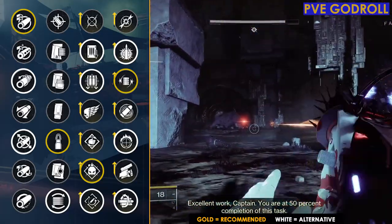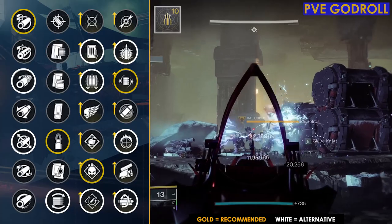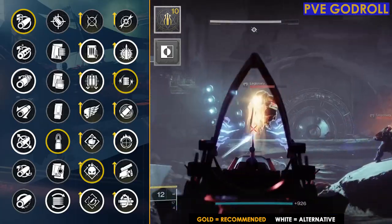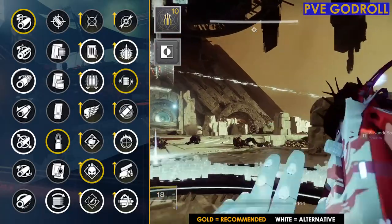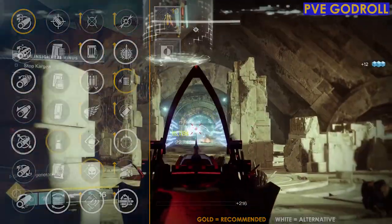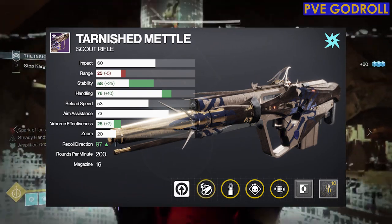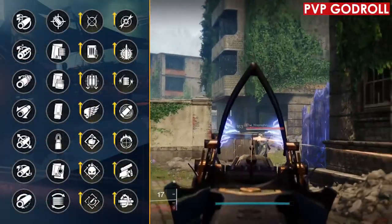For the masterwork you could go with either Handling or Stability — I'm going to continue speccing into Stability. For the mod, I would go with Counterbalance Mod, which brings recoil direction from 82 up to 97, making it basically completely vertical. If you don't care about improving recoil further, Full Auto Retrofit actually feels quite amazing on a scout rifle. To recap the PvE god roll: column four Volt Shot, column three Demolitionist, column two Steady Rounds, column one Arrowhead Break, Stability masterwork, Counterbalance mod.